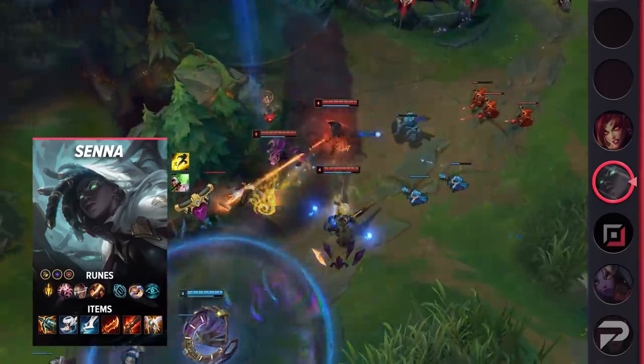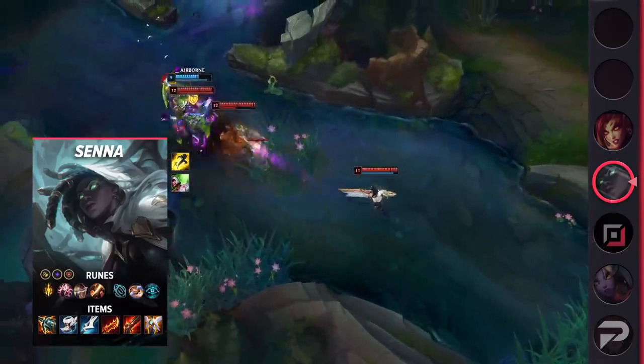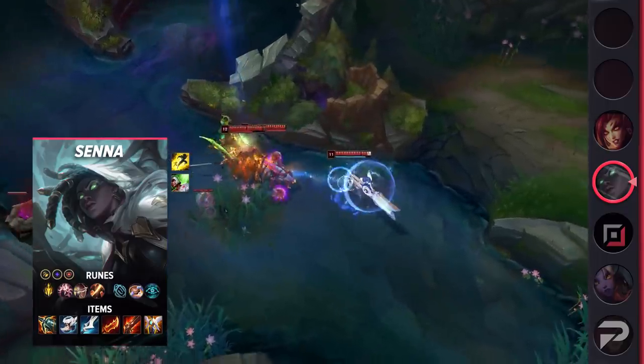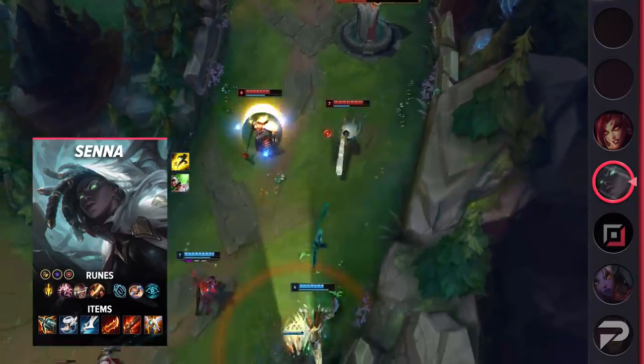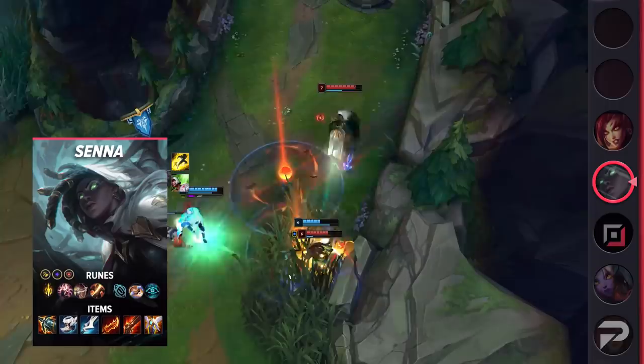For runes, run Lethal Tempo, Presence of Mind, Legend Alacrity, Cutdown, Biscuit Delivery, Cosmic Insight, Attack Speed, Coup de Grace, and a defensive rune. For her items, build Kraken Slayer, Boots of Swiftness, Manamune, Guinsoo's Rageblade, Rapid Fire Cannon, and Guardian Angel.